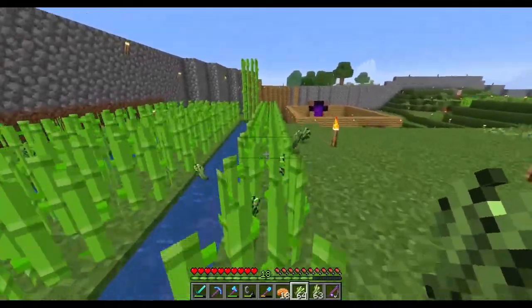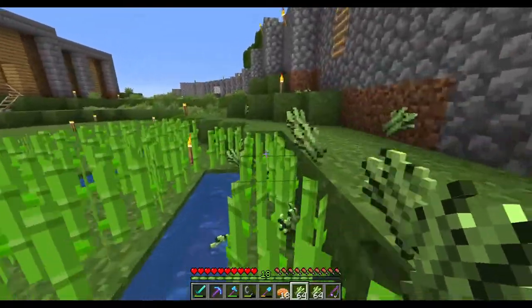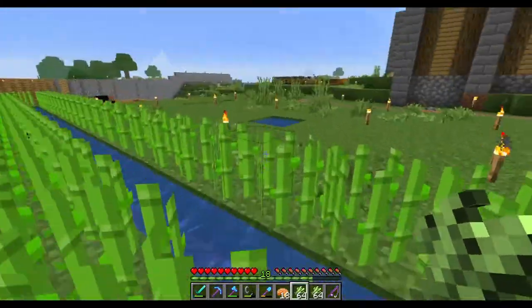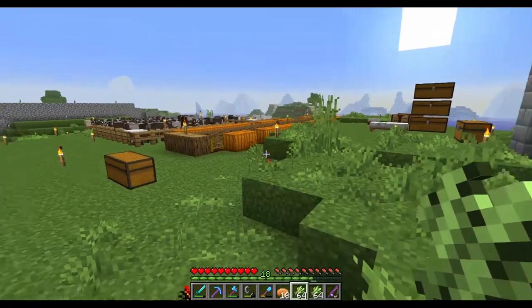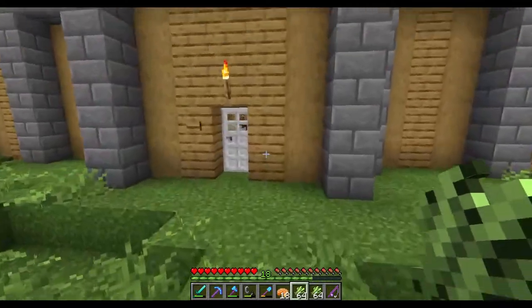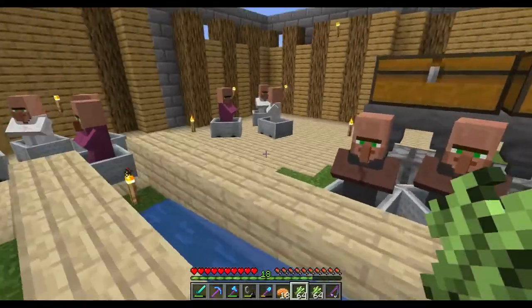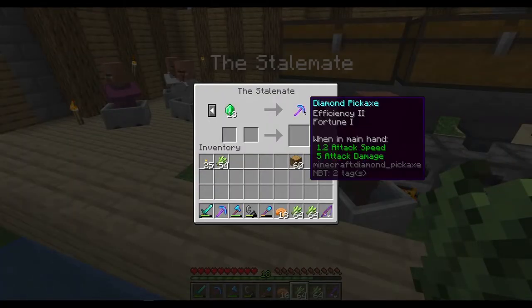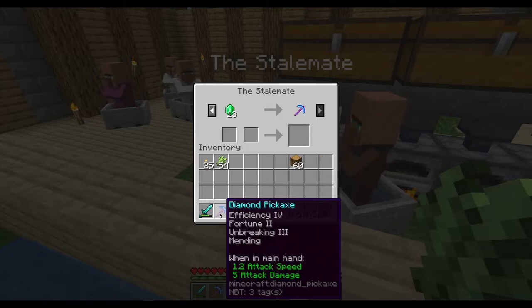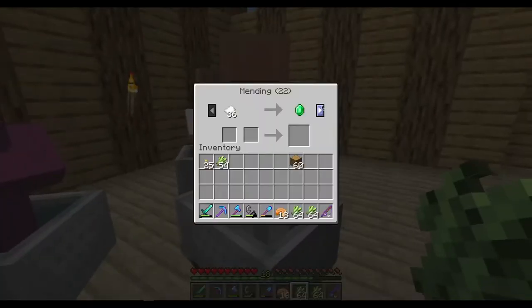Hello friends, Dennis here and today we are playing some more on the den. It is the next day since yesterday. These guys have gotten here — we've gotten so many good guys now. This guy has a pickaxe with Efficiency 2 and Fortune 1, so now we have an Efficiency 4 and Fortune 2 pickaxe. That's so awesome. We still have our mending guy and he has Looting 3 as well.